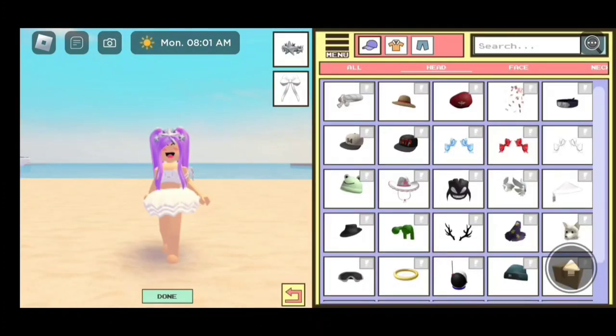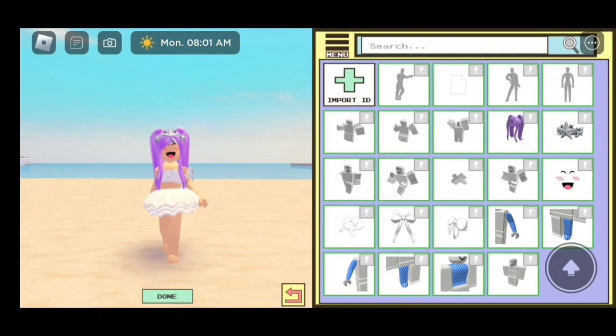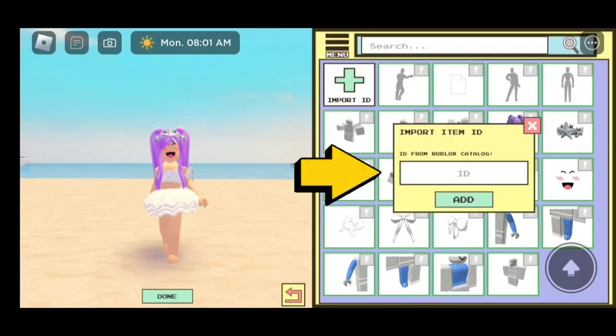And it should take us here. Then we're going to click on Menu, and after clicking on Menu, make sure you click on Equipped. Then click on Import ID — that's where we are going to enter our codes.